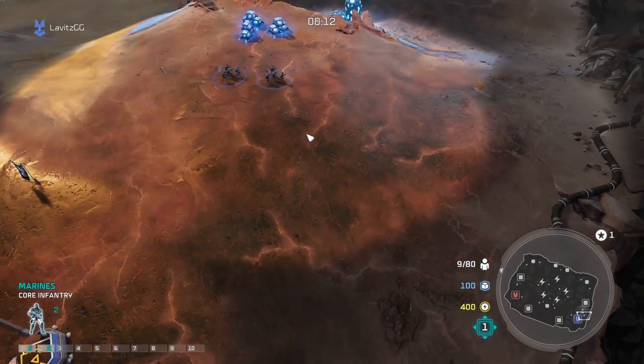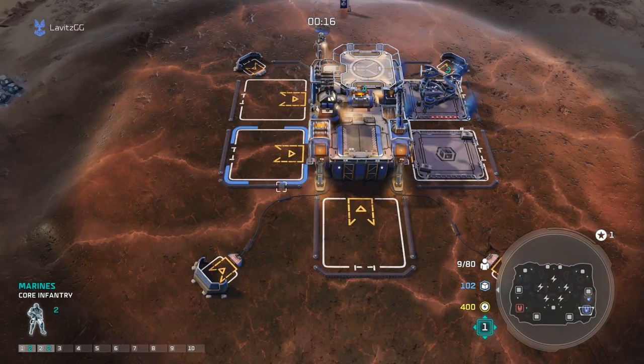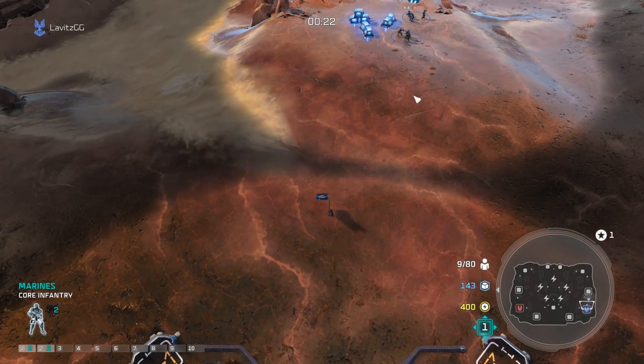I picked a match on Badlands — a notoriously easy-to-rush map — just to show you how effective this build can be at shutting down early game aggression. The next thing we're focused on is capturing an energy tower with our three Marines.